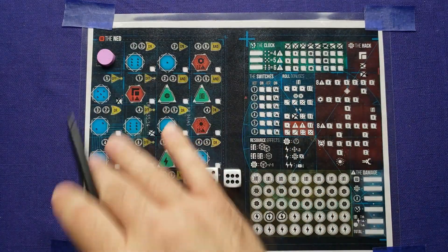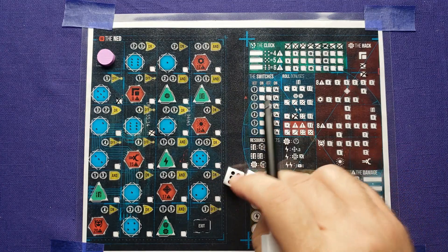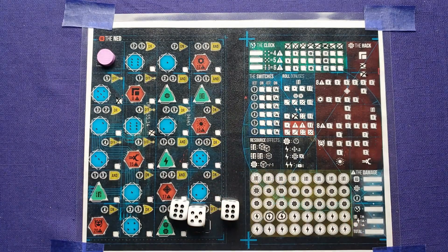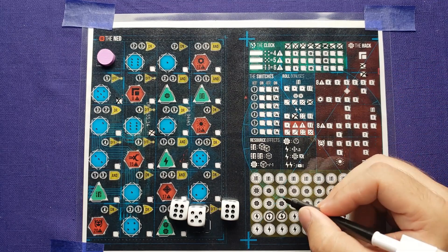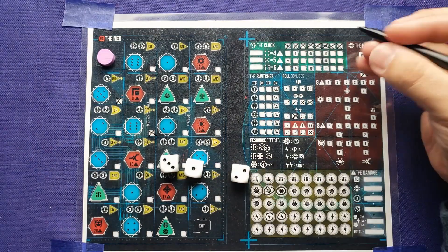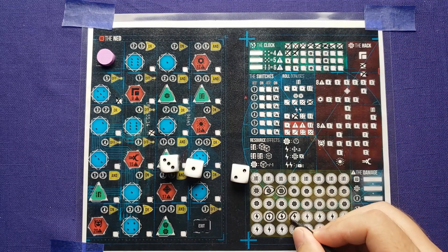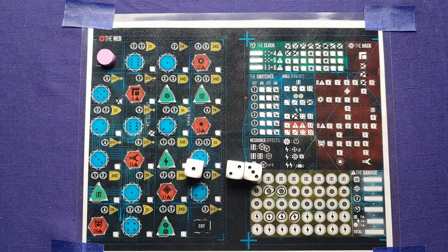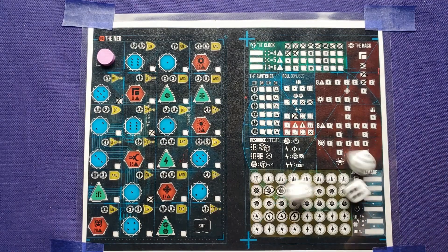You can unlock nodes that aren't in line with anything — it's good for planning ahead. I have one six left and maybe I should use it for the roll bonuses to gain a couple of multi-tools. Next turn — much better roll. I'm going to use the two for the clock because that's going to get me an energy. The last square I crossed off has an energy symbol, so I'll gain an energy. Then I'll use the three to cross off this one here, and the one to unlock that node ahead of time.